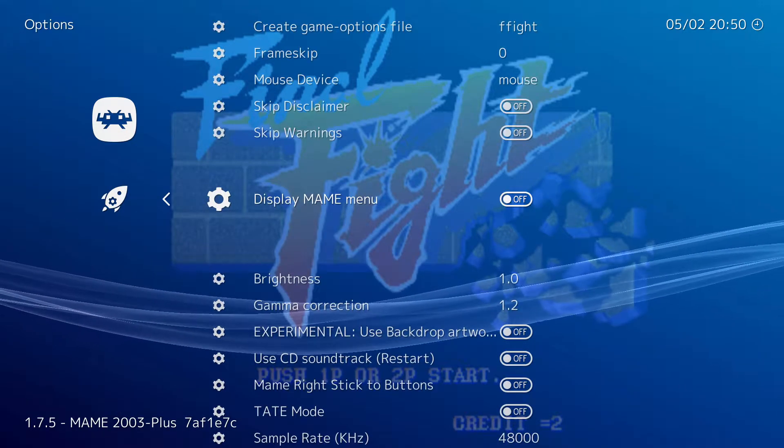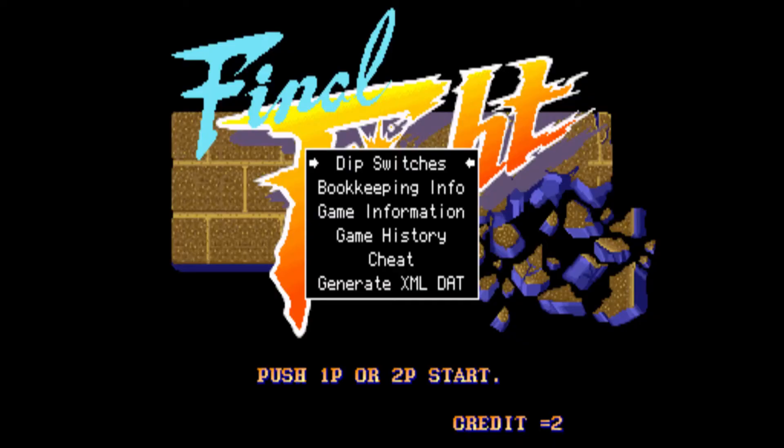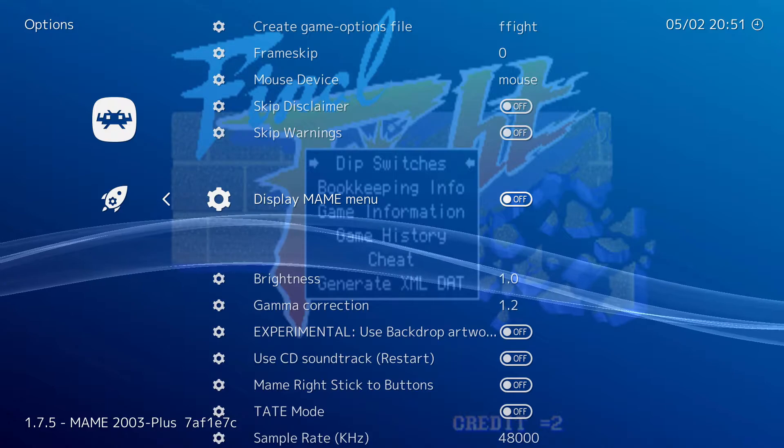If you want to bring up the original main menu, choose this option. When you toggle out of the quick menu, it will instantly bring it up. You will need to switch it off in the quick menu to get rid of it.